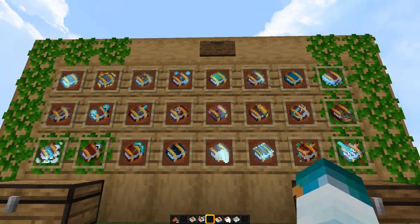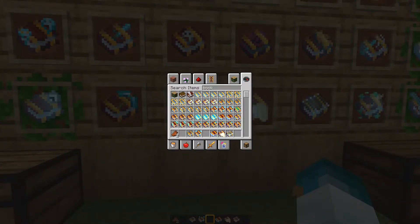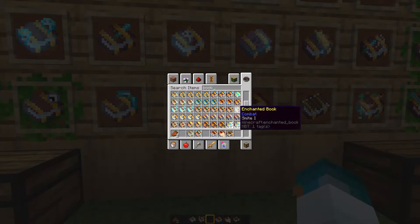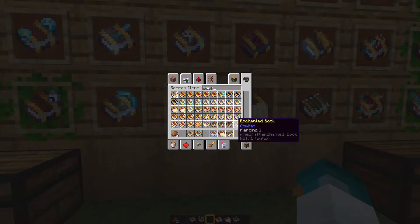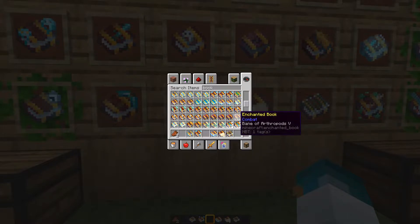But this is basically what we have changed. If you search up the book, you see that every single thing has been changed. For example, Sharpness has the swords, Smite has spirits, Knockback has the sword motif — everything is changed, and it basically brings uniqueness to every single book which I really like.